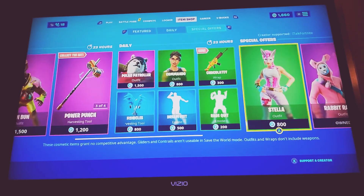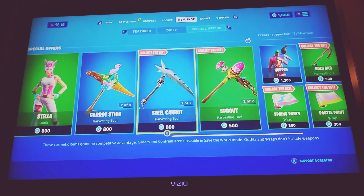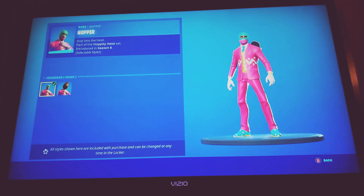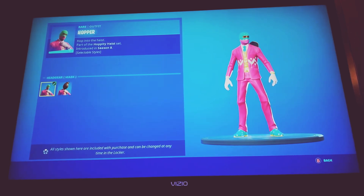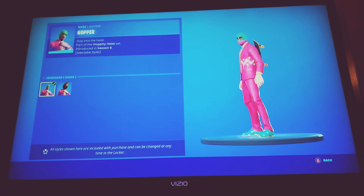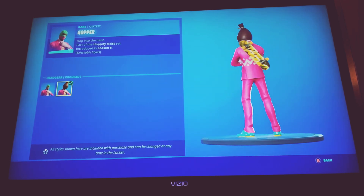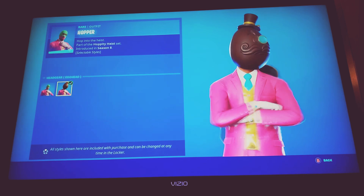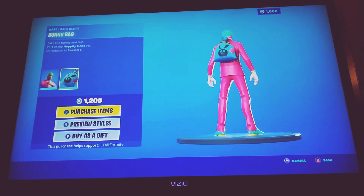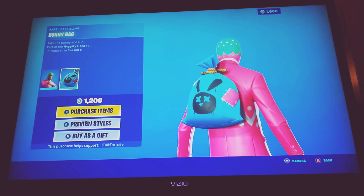Moving on to the rare ones — the only rare skin is Hopper, and I think this is the worst one out of all of them. It's basically Wild Card but weird and silly, with a green mask and this whole soothing pink look. Then there's the Egg skin, which is actually worse — it's big and kind of weird-looking, just brown with no real color to it. This is probably the worst skin, and it came out last year too. The back bling is garbage — it's blue and doesn't even match the skin. 1200 V-Bucks for a crappy skin and back bling? Not for me.